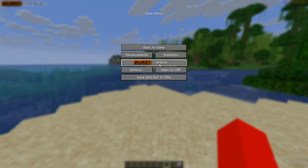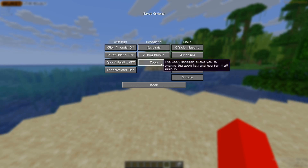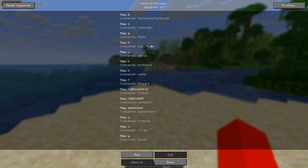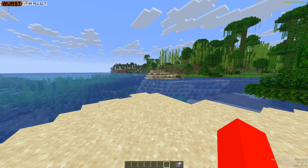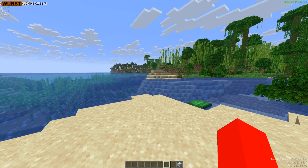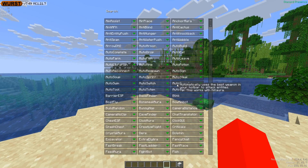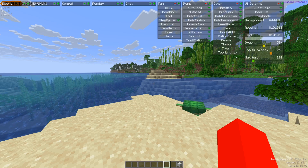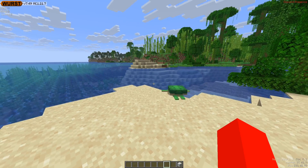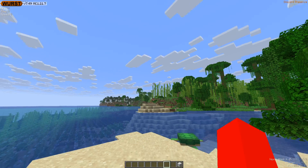Now we can go into the escape menu, head into the Worst client options, and find the keybinds manager. This is where we're going to change the keybind for the navigator. Now Meteor has been set to right shift and Worst client has been set to right alt. You can also set it to right control, but Worst client actually has an entire other menu set to right control, so it's just a little finicky — you sometimes need to just rebind things.